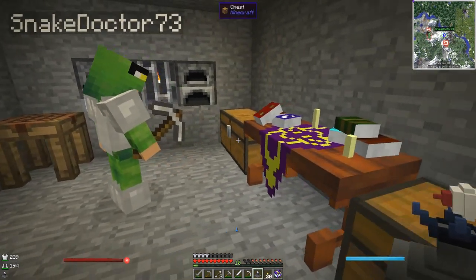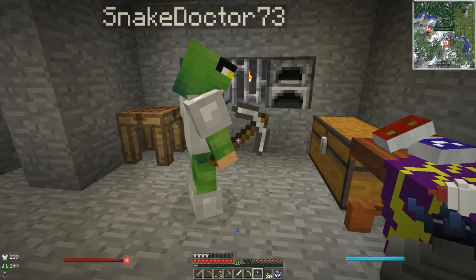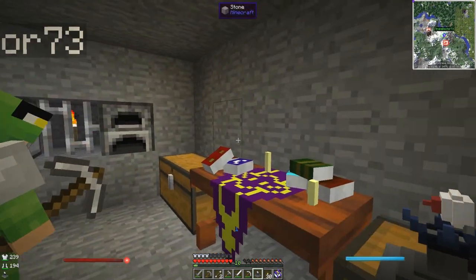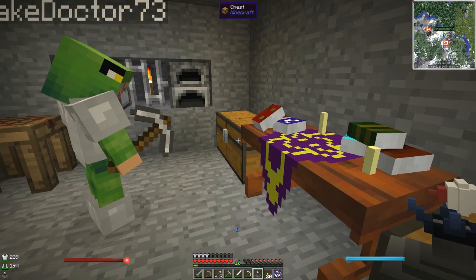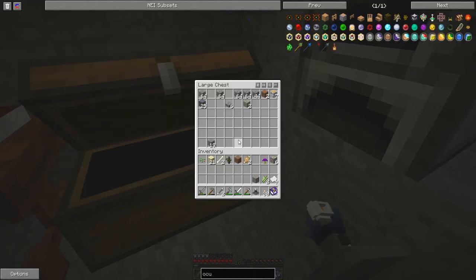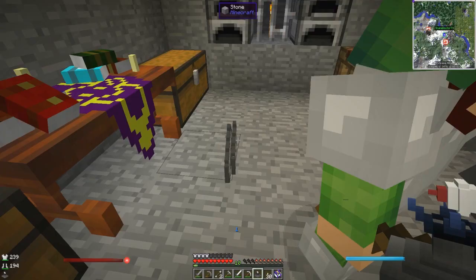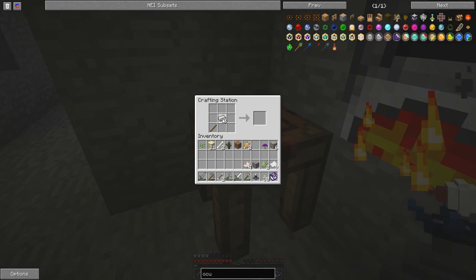I'm sure we've got the chisel mod. One bit of iron and one stick — we can afford this. Let me get some sticks. Grab one bit of iron and just fling it at my feet. Let me get it. I can do this — I don't even have to do it in my inventory. Just put it at the crafting table — iron in the middle. There you go.